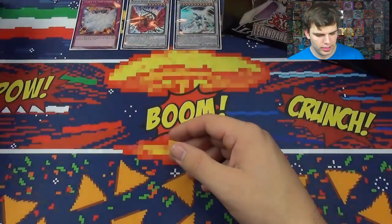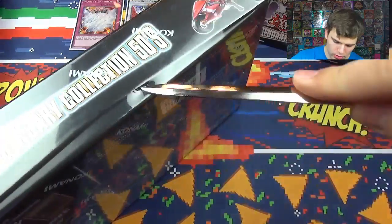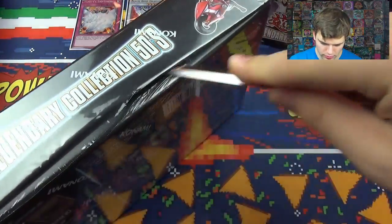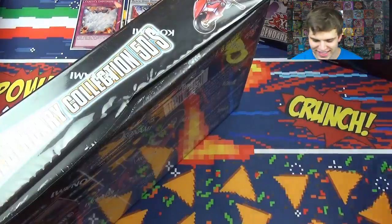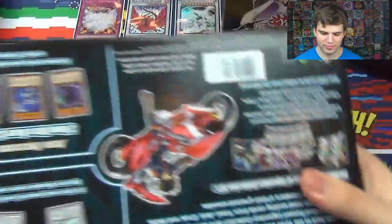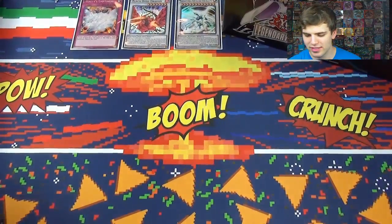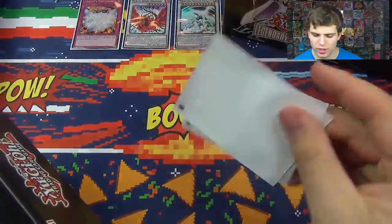Hopefully we get some awesome pulls, and I want to ask you guys to check my channel and subscribe for more Yu-Gi-Oh videos. Let's pop these two babies open. And once again, thanks to our friends at Ultra — we have this awesome NCAT playmat here. Pretty nice. And then we have some white pro-mat sleeves that we'll be using to sleeve up our cool cards.